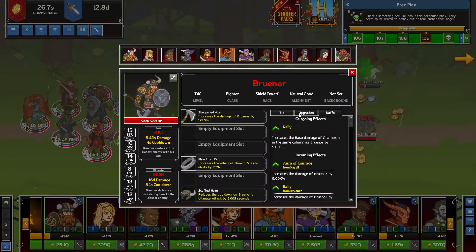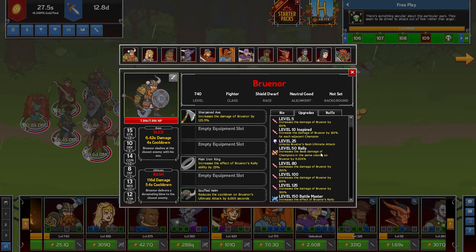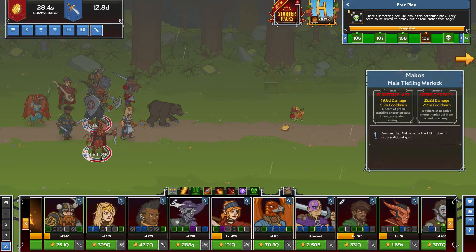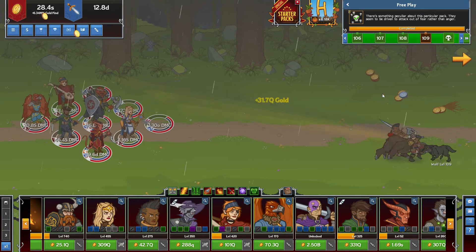Then we got Brunor. He has Rally: increase the base damage of champions in the same column as Brunor by 9.00k percent. So anyone that is in the same column as Brunor gets buffed by a huge amount — a lot of extra damage.